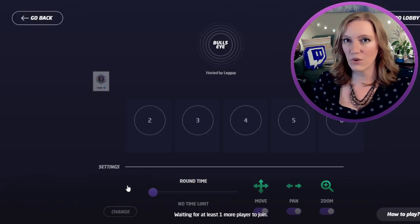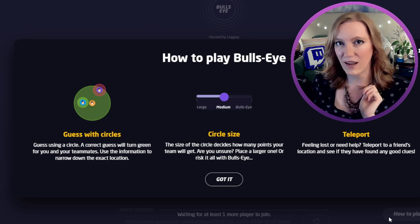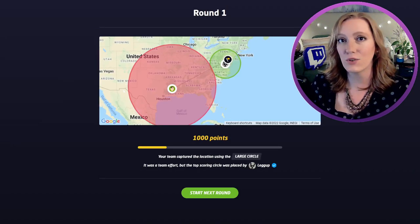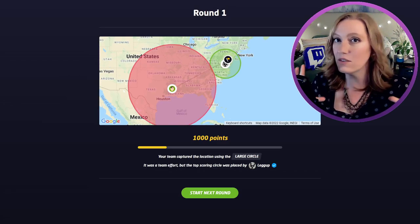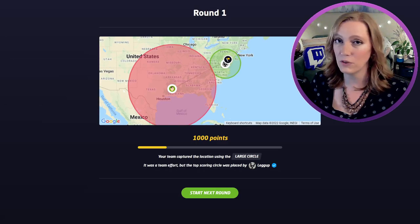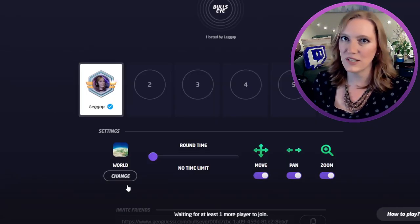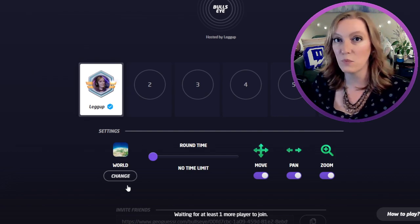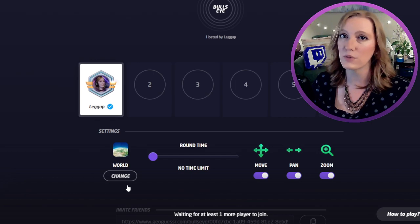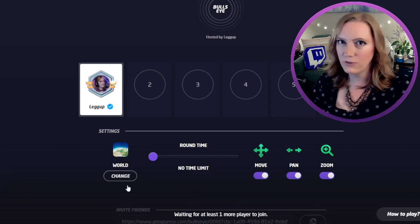Next up, we have Bullseye. Bullseye is also a relatively new game mode, so there's a handy button in the corner telling you how to play. This game is played over five rounds, and in each round each player gets one guess, so hold on to it until you're sure where you are. You have different circle sizes — the biggest circle will only narrow down a little bit of information, and the smallest circle might not hit exactly where you are. Once you place your circle on the map and confirm it, the game will tell you if the location was within the circle (green) or outside the circle (red). At the end of the round, the closer you are and the smaller the circle, the more points.